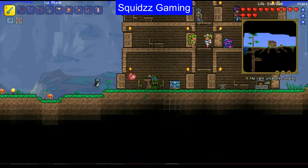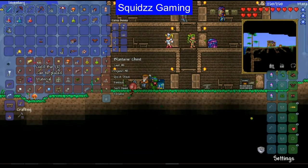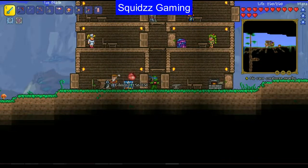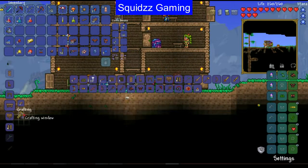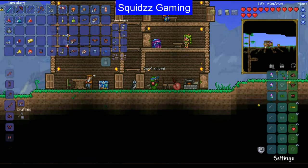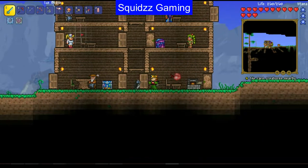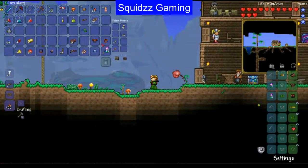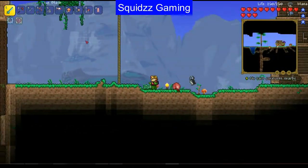Today we're going to get into a boss fight with none other than King Slime. First we need to make a gold crown — we've got plenty of slime. Let's head to the anvil and make ourselves a gold crown. There we go! Let's put it on for now because it looks really cool. Taking that weird thing off because it looks so weird with it on.